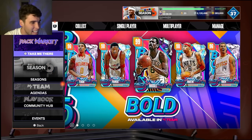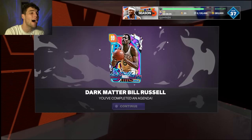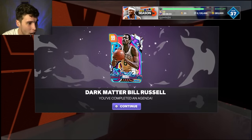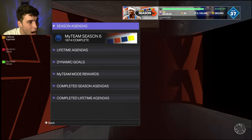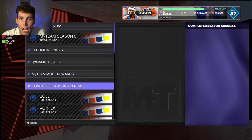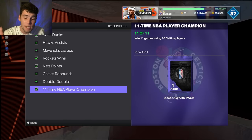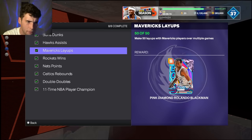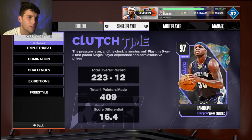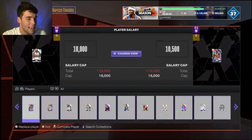It's your boy back with another video. Today we're doing a gameplay of the new Dark Matter Bill Russell in NBA 2K24. My team spent all day grinding all of these challenges out — took me about four hours in the end to do all of them. They're easy but pretty time-consuming.